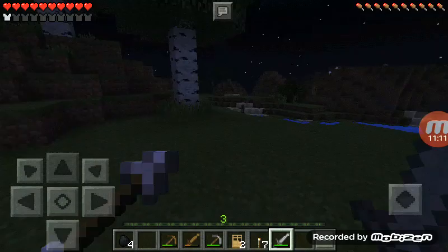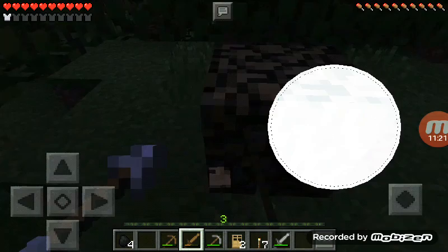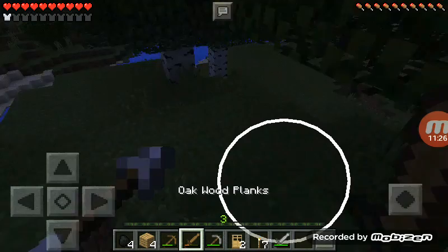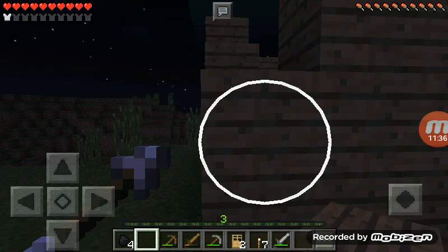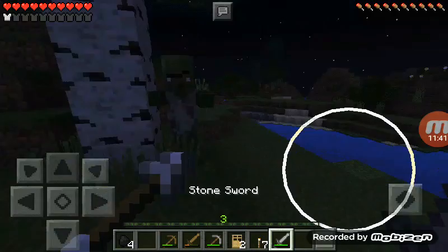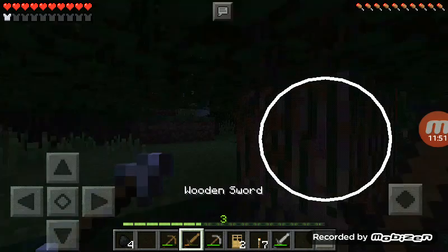Look at that guy trying to kill him. I'm gonna block this up. Oh no, there were some more fights. As I said, when I was fighting one of those zombie villagers, he dropped an iron ingot — one iron ingot!